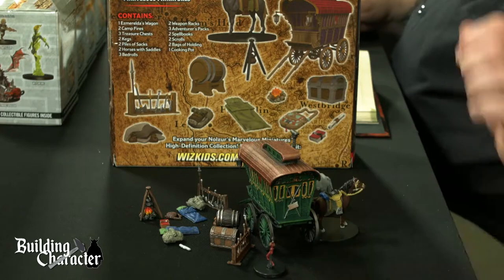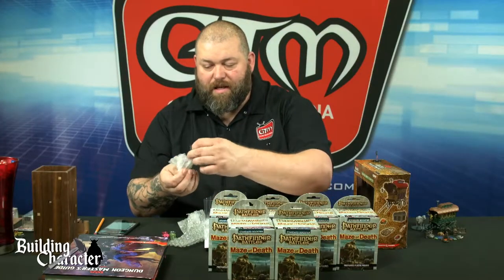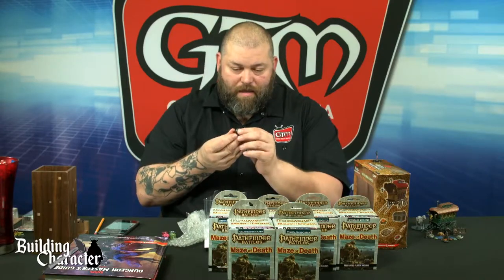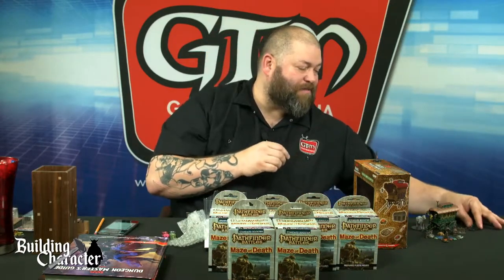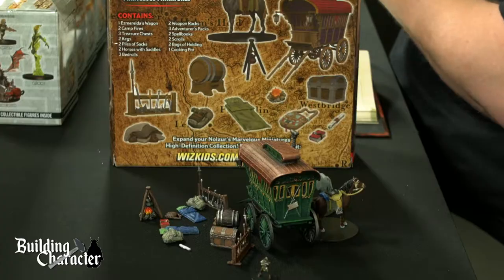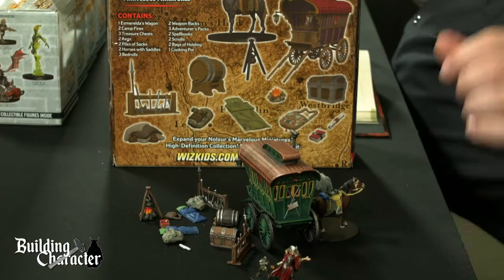We've also got a rat folk artilleryman — a rat folk crossbowman. I love rat folk, and I would right now put that rat folk down by the wagon because that is very much something I would like in a scenario like this. And a Diabolical Mystic — a female or male wizard mystic type. It's a cool little mini. Those two right there are kind of like the leads on this one.